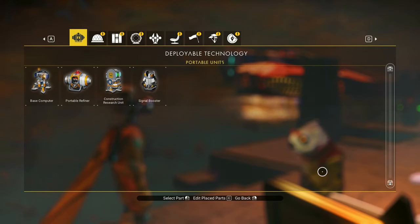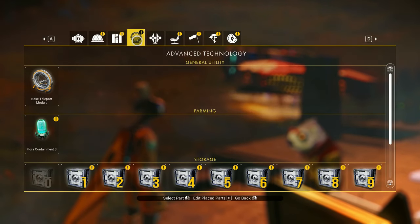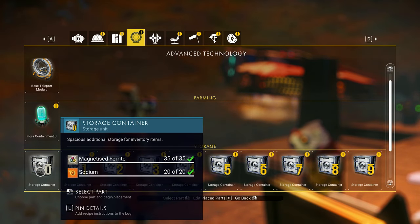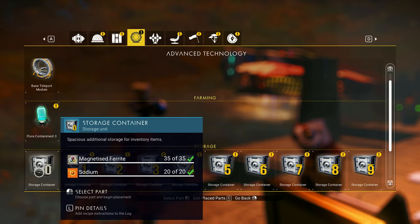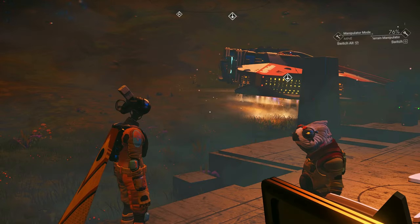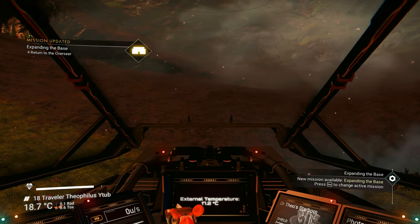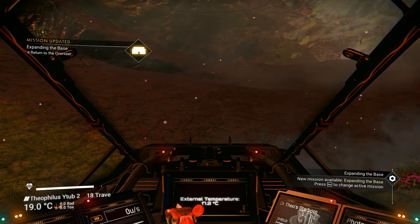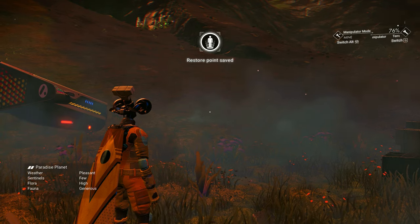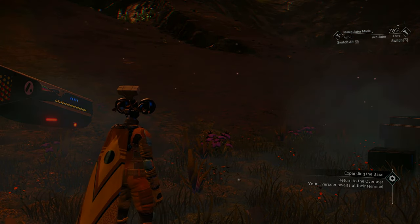Now we got the original storage container out of the base computer. But if you didn't have that, it would give you all 10, which would be 50 salvage data worth of storage units. Just think how long it would take you to hunt down the salvage data — and this only took me roughly five minutes to do. Thank you for watching.